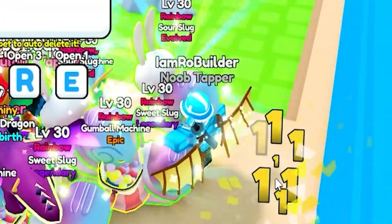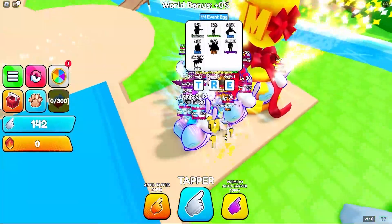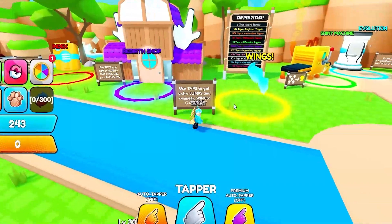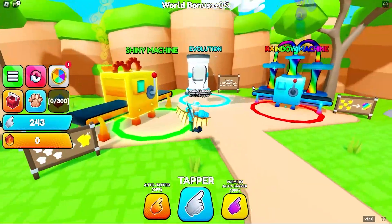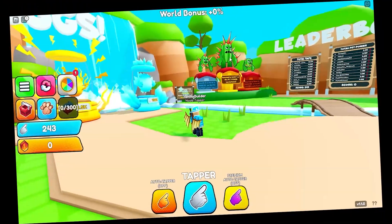Look at all these pets people have. The one mil egg — click a pet to auto-delete it. I don't know how much this egg costs. We have our rebirth shop and index, we have wings right here. Four million taps for the next set of wings. Shiny machine, evolution, rainbow machine, and then these eggs — that's so sick.